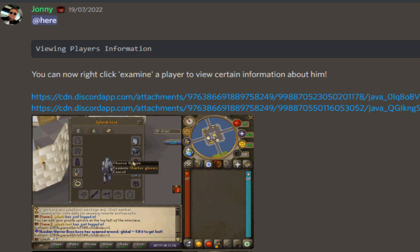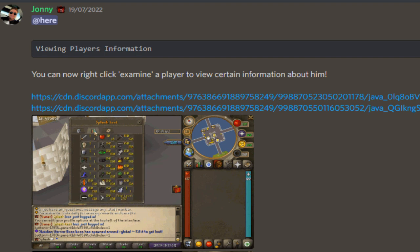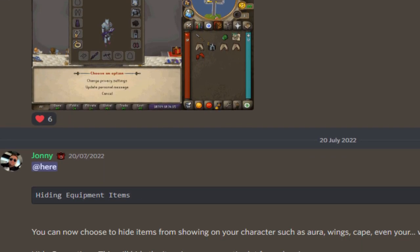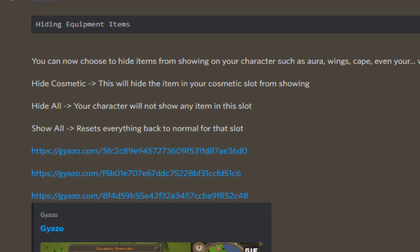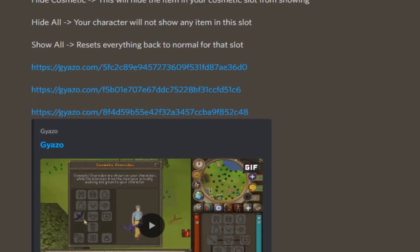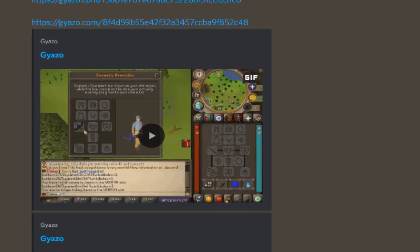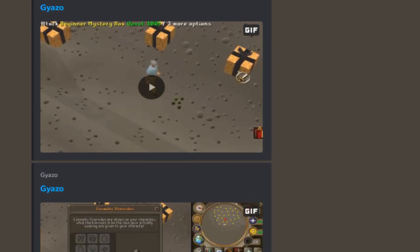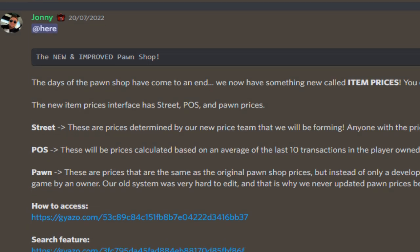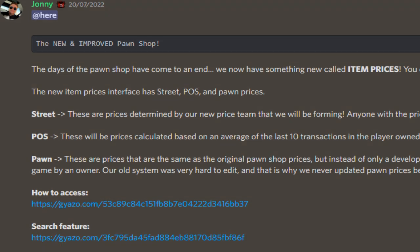Then we have viewing player information — look at that! You can right-click and check anyone's account in game, which is absolutely insane. You can view the entire account right there — very very sick. Hiding equipment items: you can now choose to hide items from showing on your character, such as auras, wings, capes, and even your weapon. This will hide the items in your cosmetic slot. So if you don't want to be stalked, go ahead and do that.